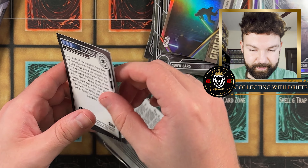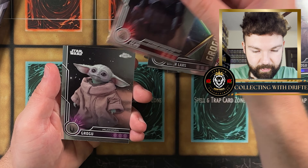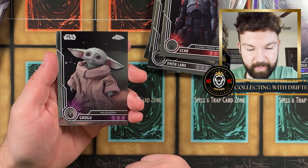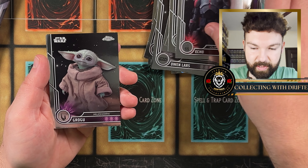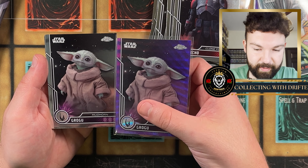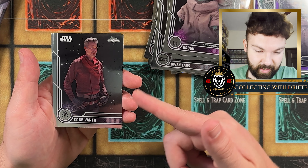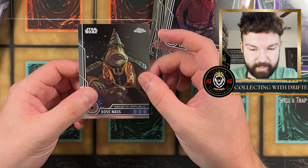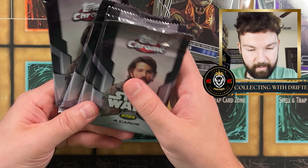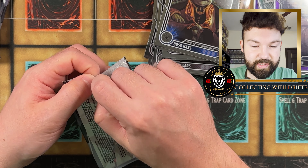Next pack: we got Echo, a regular base Grogu — like I said, all these cards can come as a purple wave, so the fact that we pulled the purple wave Grogu is pretty big. There's a Cob Vanth base and a Boss Nass. We have four packs left — maybe we'll get blessed with another Monikers or Anime Madness card, and maybe a signed card or a numbered card.